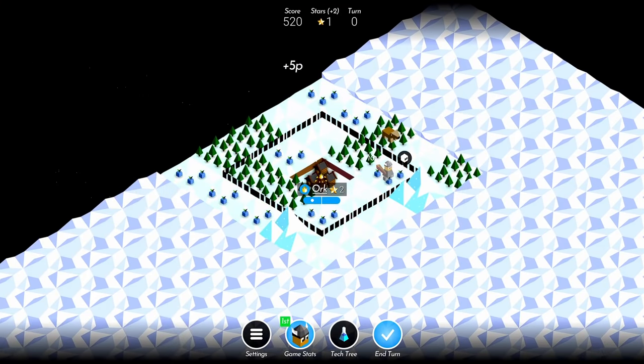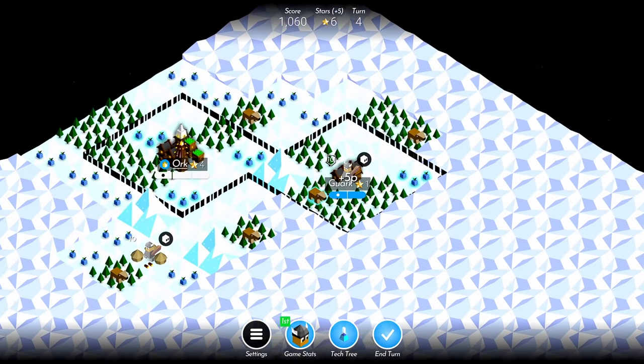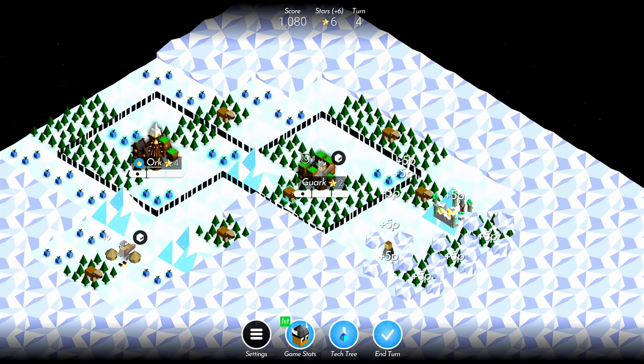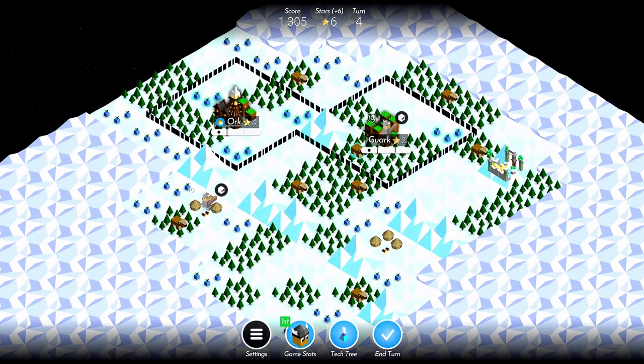When upgrading your capital, it is advisable to pick the workshop perk over the explorer perk, as having the extra star per turn early game makes a huge difference, and you can always get an explorer in your second or third city. The only exception is if you're playing on a small map with many opponents, as picking the explorer perk can reveal some of your opponents and net you many extra stars early in the game.